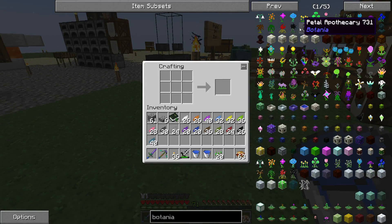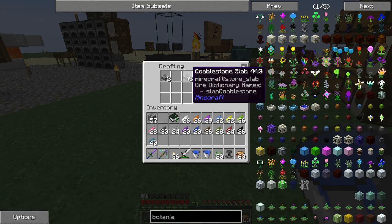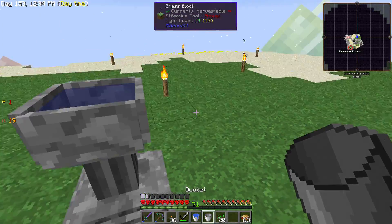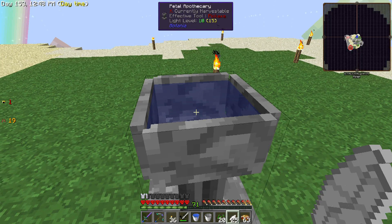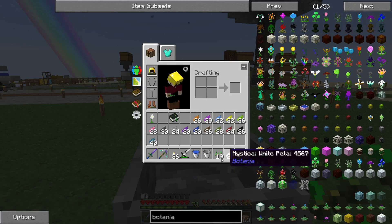To continue on we need to make a petal apothecary next. The petal apothecary is just some cobblestone, cobblestone slabs, and a petal. We only need one. I'm going to use the magenta petal for this since I don't see a lot of need for that particular petal. The petal apothecary is pretty simple - we drop a little bit of water in there. Now we want to make the pure daisies - those take white petals. One, two, three, four - we add a seed and there we go, we got ourselves a pure daisy!